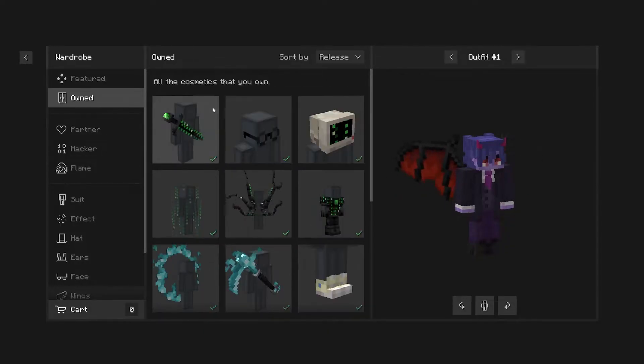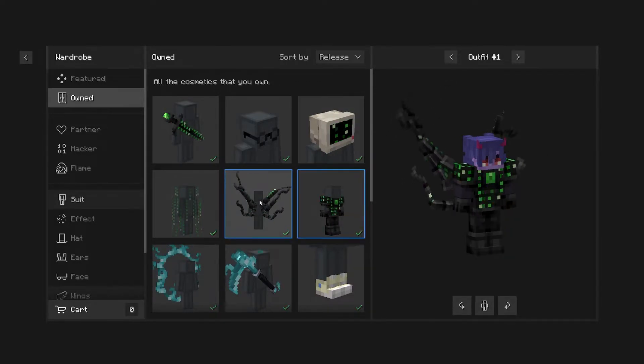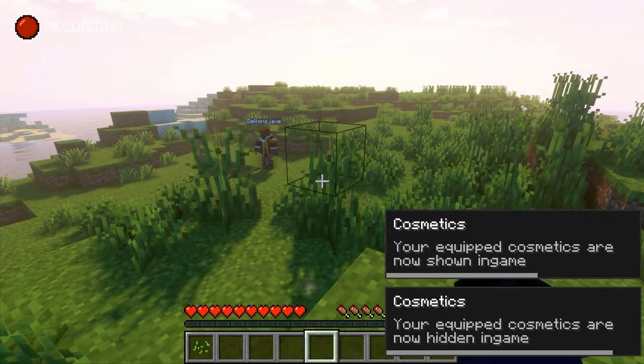You can customize your skin as well, and as we go through our wardrobe, we have many outfits that we can try on, put on, and mix and match. You can also toggle it off and on if you don't like it. A very fun feature to play with in this mod.